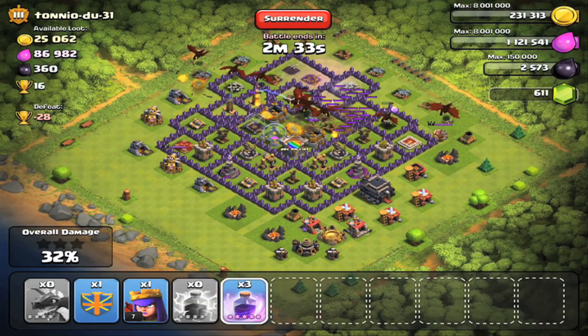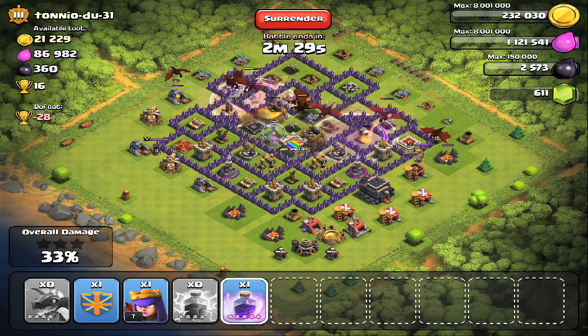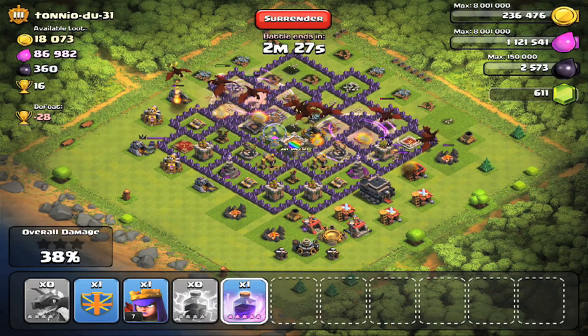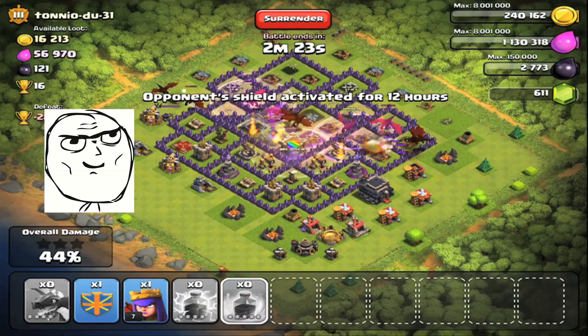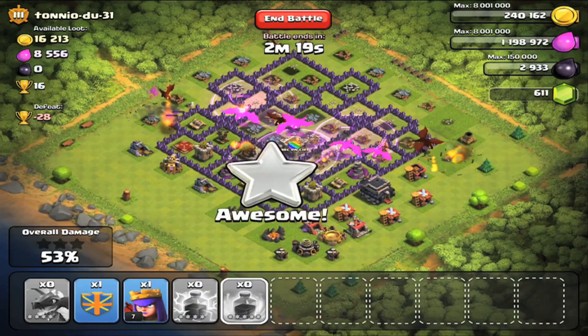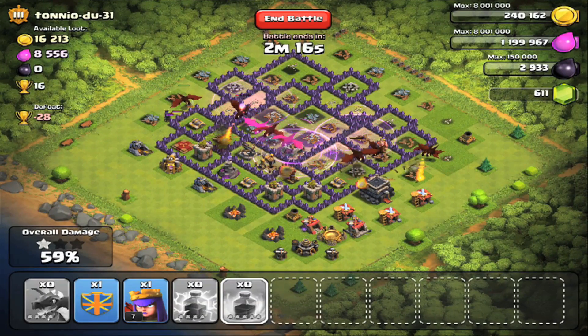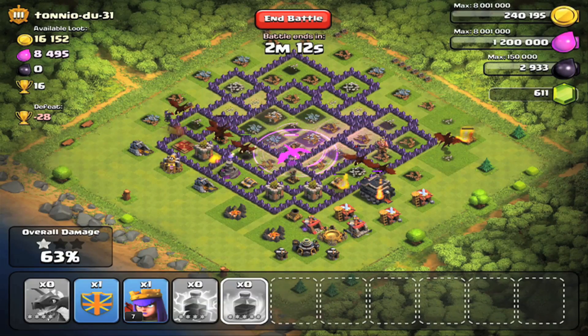This is a pretty good Town Hall 9 base. He used a lightning spell to clear out those clan reinforcements — he didn't really need it, but the rage spells are definitely kind of helping. These guys are just total bosses, just ripping through this guy's base. They have so much HP, taking hits from an air defense — a pretty upgraded one — like nobody's business.